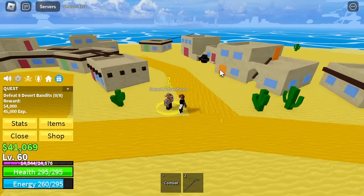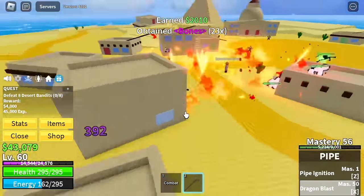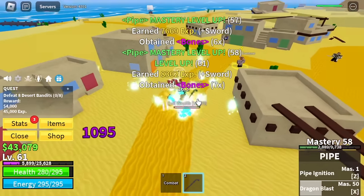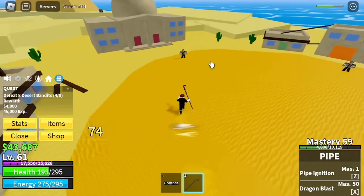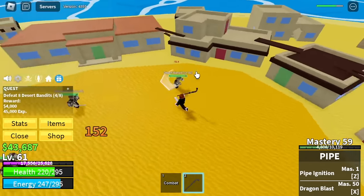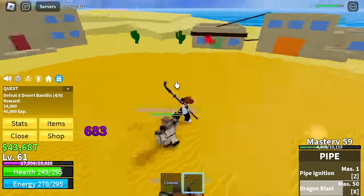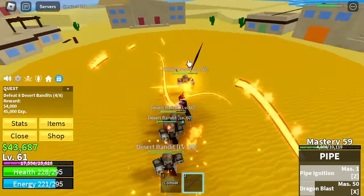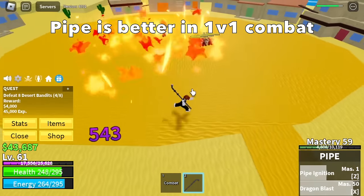But wait, there is another cursed chest. We're kind of lucky — hopefully we get a 10-minute, two times experience boost. Anyways, here we go. We're going to do four enemies because you need to defeat eight. As you can see, there's only one skill that can target multiple enemies, and that is the Dragon Blast. Also, we only have two skills. So we can say Pipe is better for 1v1 combat.